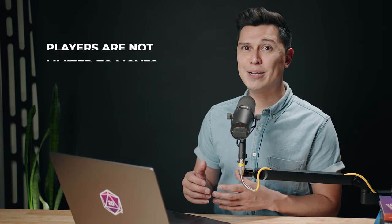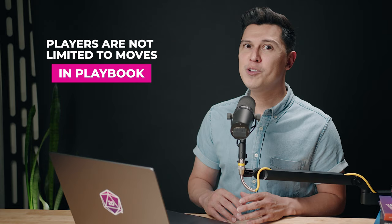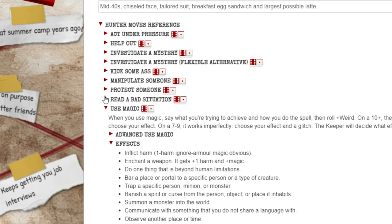That's just a quick example of how a scene may play out in your game. Most of the game will be you as the keeper setting up the scene and your players describing what they do and making the corresponding moves. Keep in mind that your players don't only have to do the moves in their playbook — they can try anything they'd like. The moves are more of a guide that gives the game some structure. The Roll20 character sheet has all the basic hunter moves on it for quick reference.